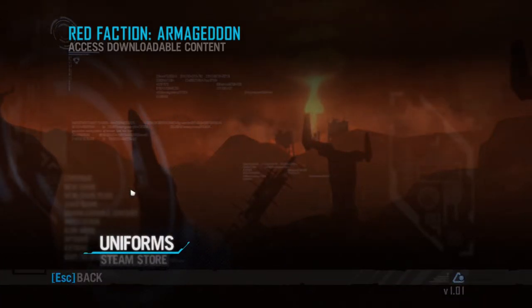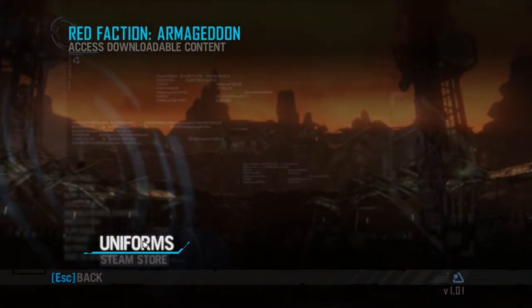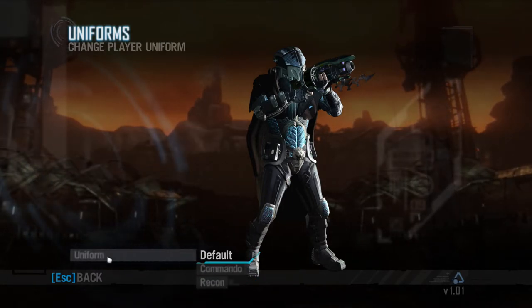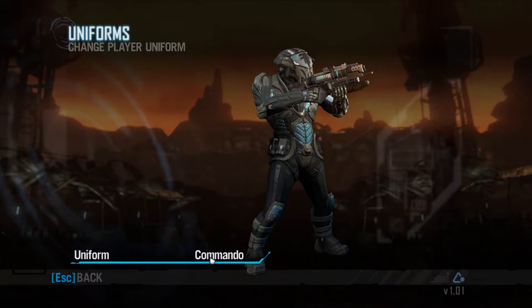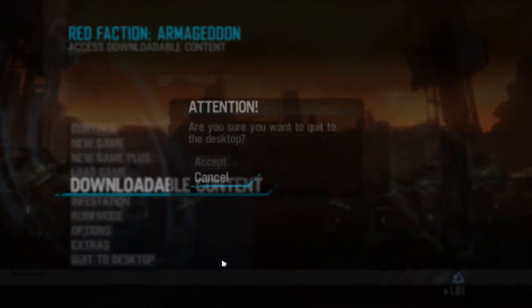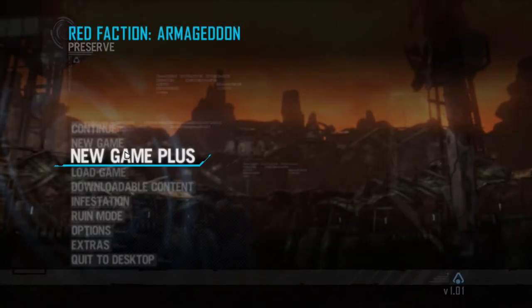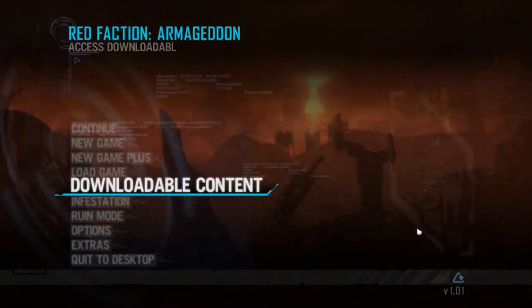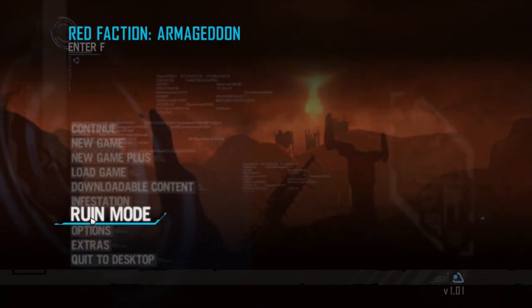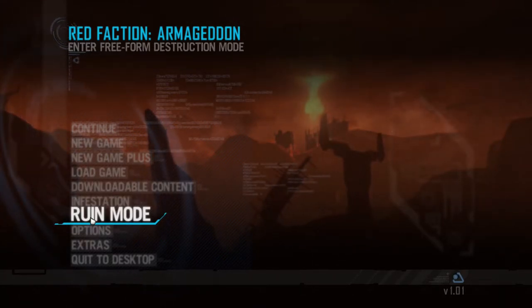What happens here is the Terraformer will be destroyed, which will create a catastrophic event and the aliens come out. The main characters are Darius Mason and his girlfriend Kara. The previous environment of Mars needs to be rebuilt. This game is completely involved in its company.